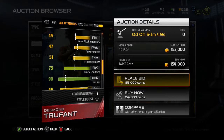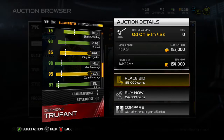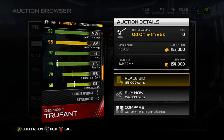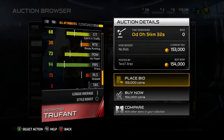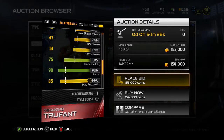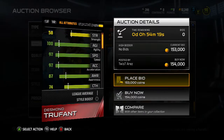Man coverage is 98 and zone coverage is 95. No matter what scheme you play, having 98 man and 95 zone means you're well off with this card. Press is 94. This is actually a really good DB card — I'd say definitely one of the top 10 DB cards in the game, depending on how you play. He's very quick.